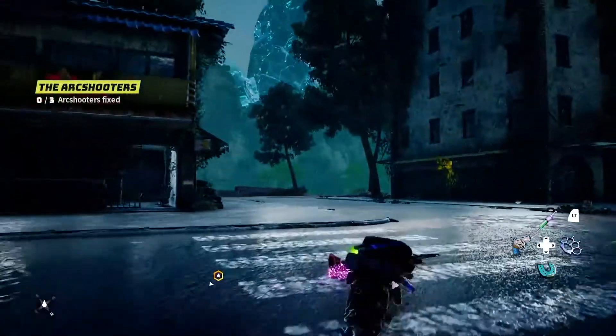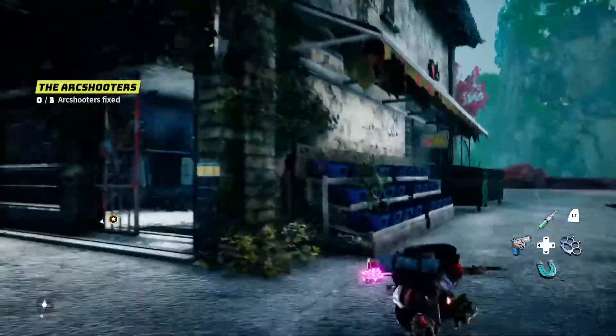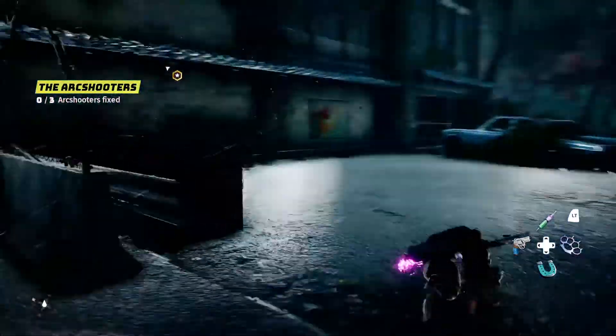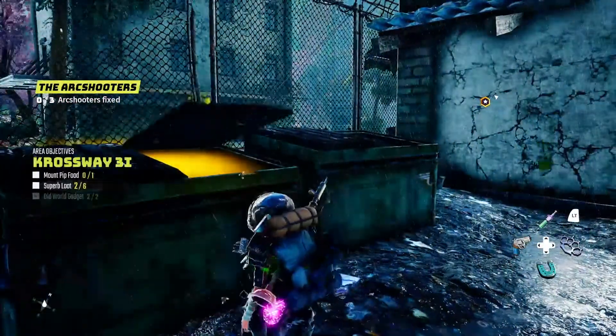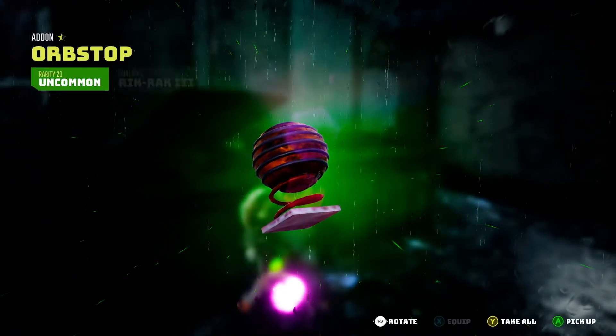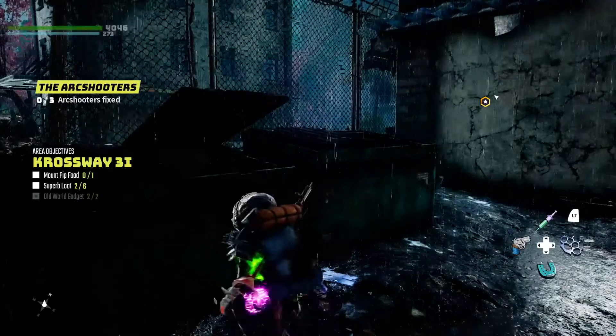We'll do that for later. Let's keep exploring here. What else we got? Something here — that's my second out of six. Automatic rifle, nice. An orb stop.